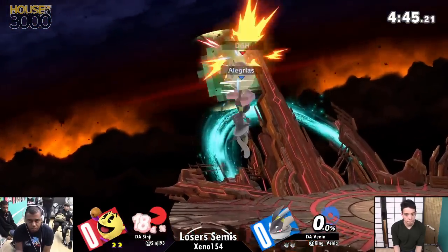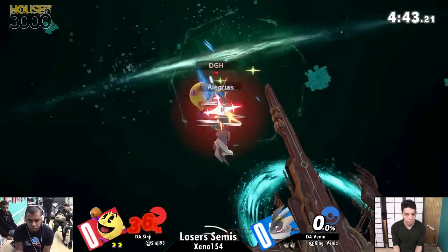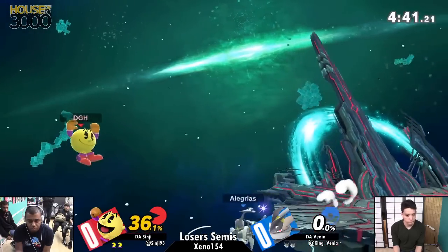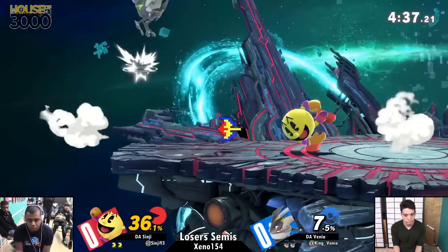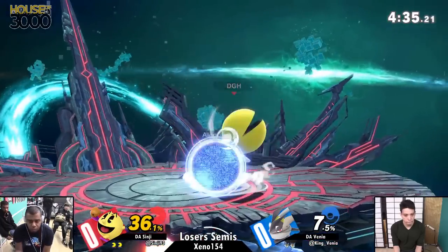Going for some Nairs up here. Sinji trying to aggress a little bit, which arguably Greninja wins out of. Nice — I like the attempt there. Good shadow sneak, though he is going to give up the stage and a little bit of time for Sinji to try to set up.